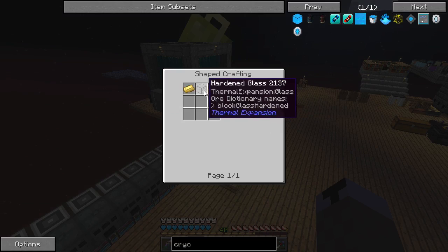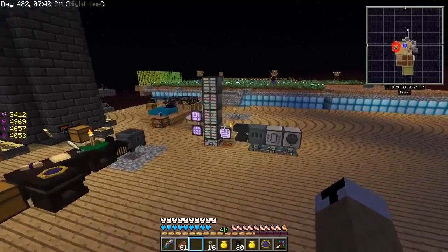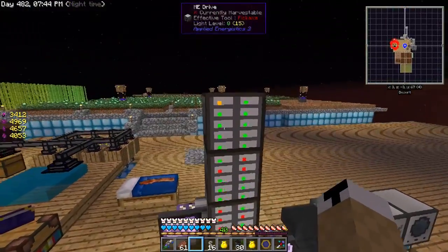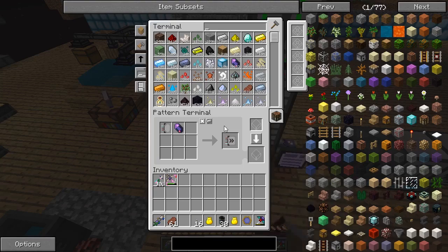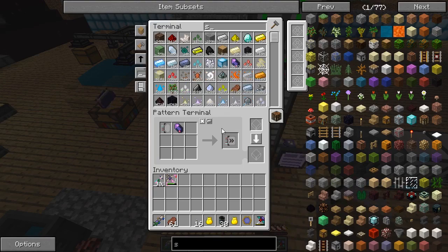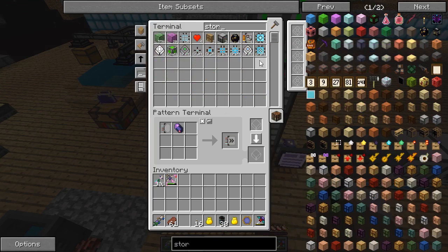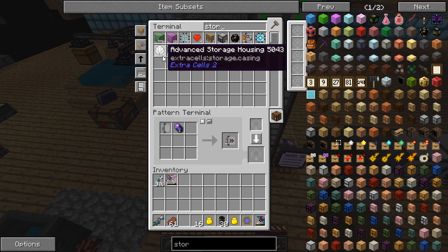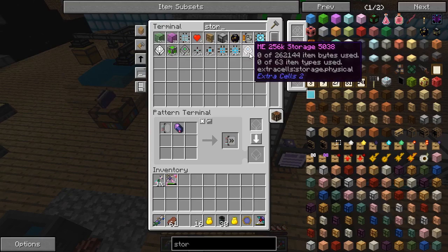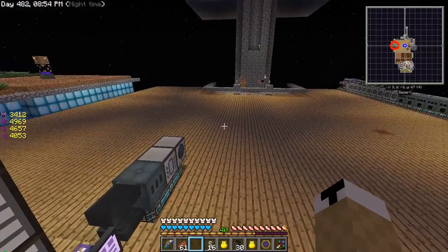I have upgraded my ME system — check this out: 256k storage. And I have the crafting of that automated. Look at that — 64k, 124k, 256k automatically crafted. It's kind of slow but I'm upgrading it.